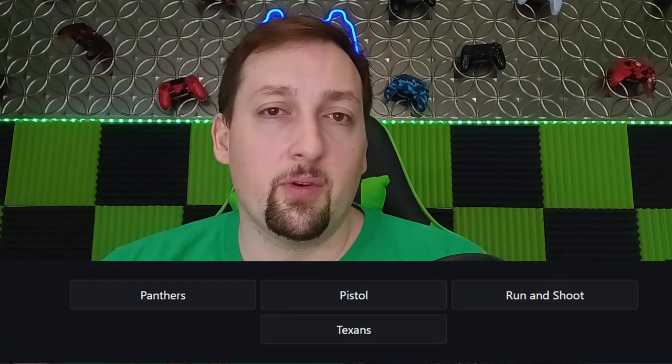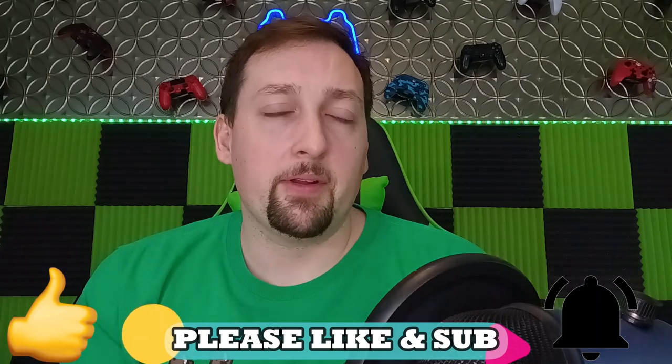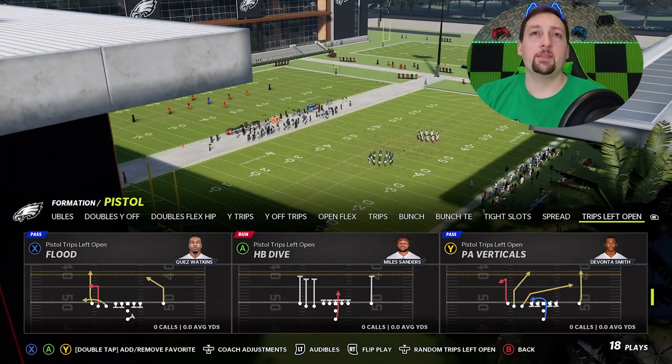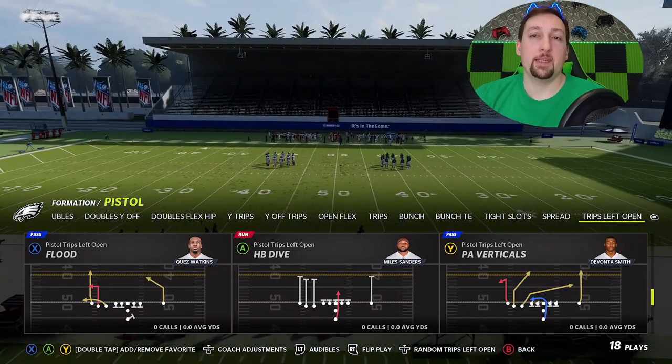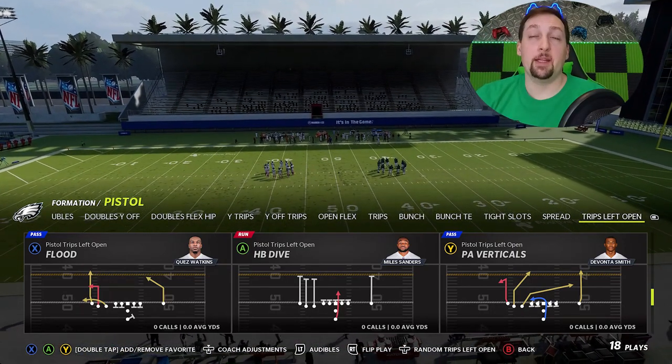Ultimately, this is one of the easiest one-play touchdowns against every single defense you will find in the game. I've already put out a couple of videos from the pistol as well — links in the description if you didn't catch those, because every single one of them is one of the glitchiest setups or plays in the game. Hit the like button and let me know in the comments if you want to see more videos from this playbook. The formation is the Trips Left Open.